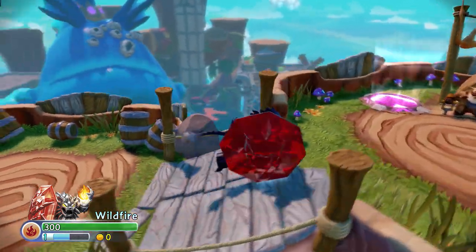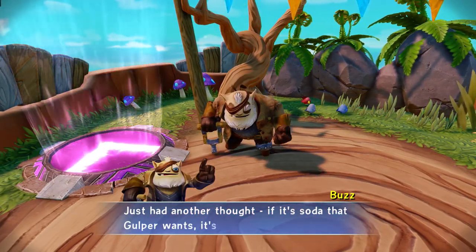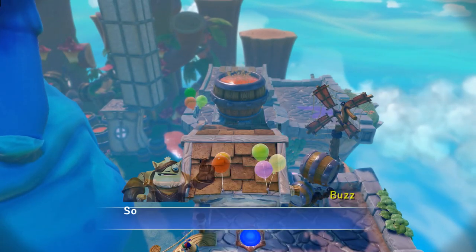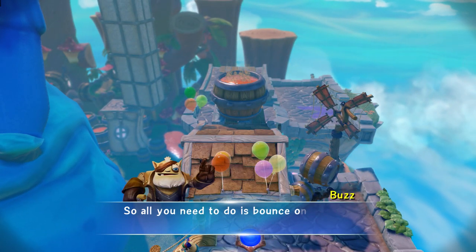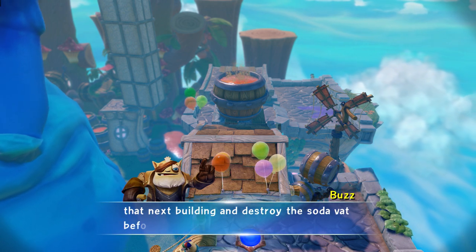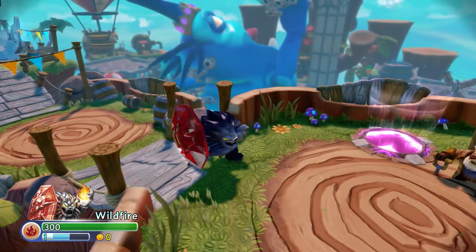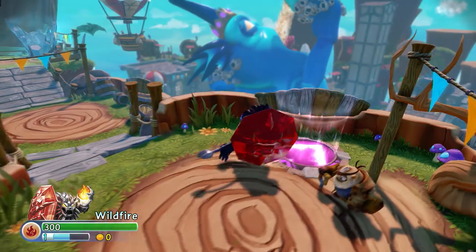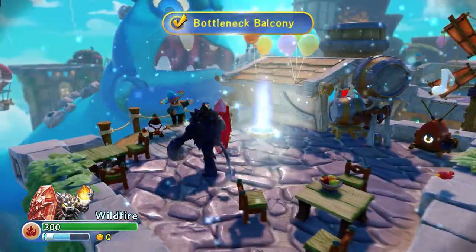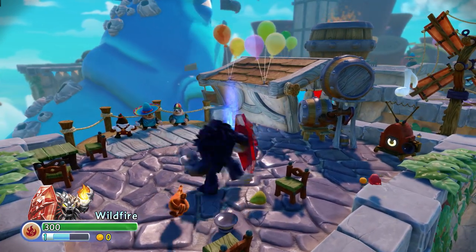Soda! I must have soda! The Gulper's got it — that is why I must have soda! If it's soda that Gulper wants, it's soda he's not gonna get. All you need to do is bounce on over to that next building and destroy the soda mat before he can drink it. So it looks like we're going to have to prevent the Gulper from drinking all the soda — all that sugary, sweet stuff is actually making him grow, attacking the city more.